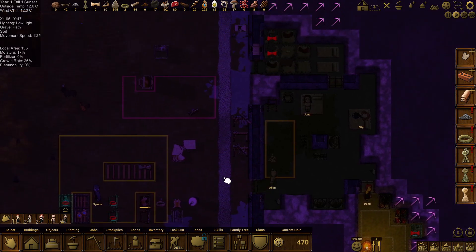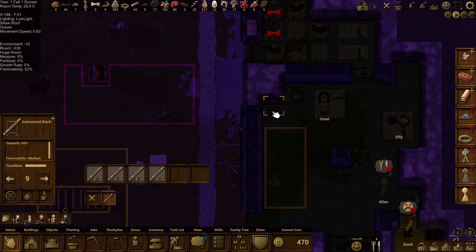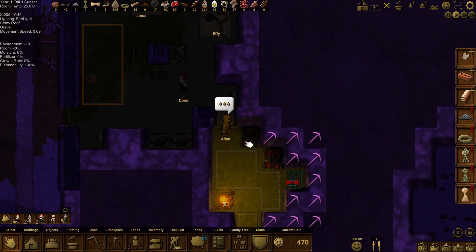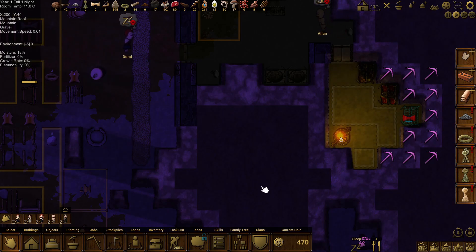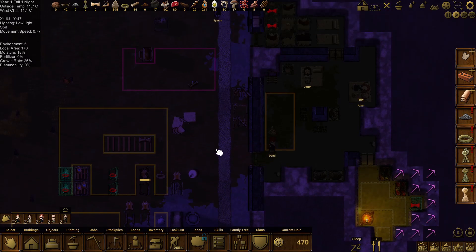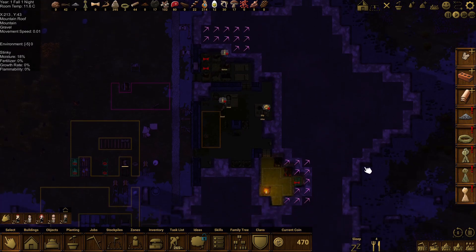Why are you so unhappy? Oh my goodness, you are very unhappy. Where's my flutes gone? They're still on the shelf — why don't you go play a flute? Now we've got enough food, we're getting along with food. There's 10 days in every season, so I need 11 days worth of food in storage to get me through winter.